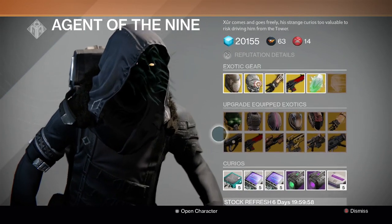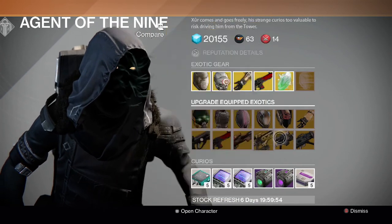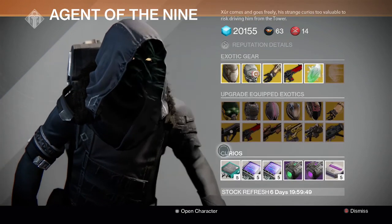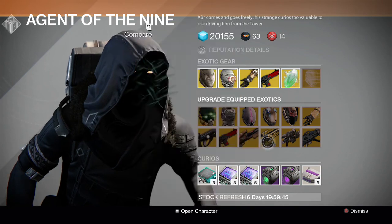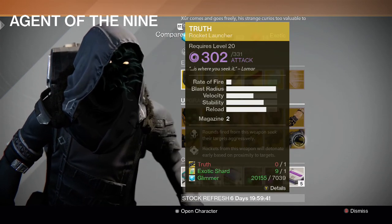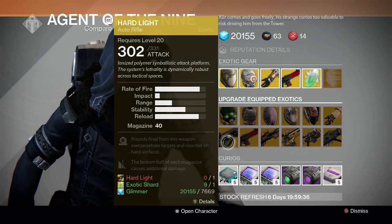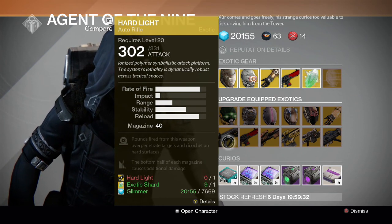For the guns we have Hard Light, Red Death, Universal Remote, Plan C, Patience and Time, and the Truth rocket launcher. Universal Remote, Plan C, and Patience and Time are pretty good guns. Truth is also a pretty decent gun, though you probably won't upgrade it since you can buy it outright. Hard Light is okay but probably not the strongest one out of the bunch.